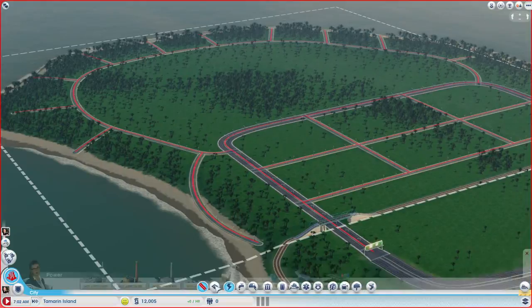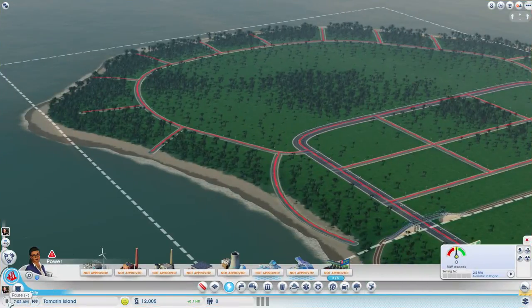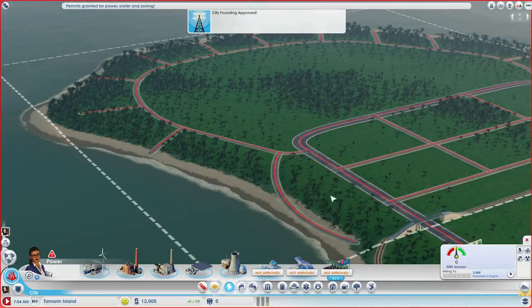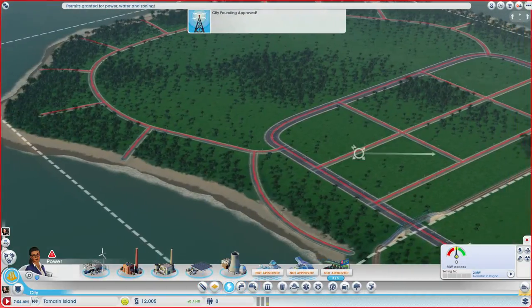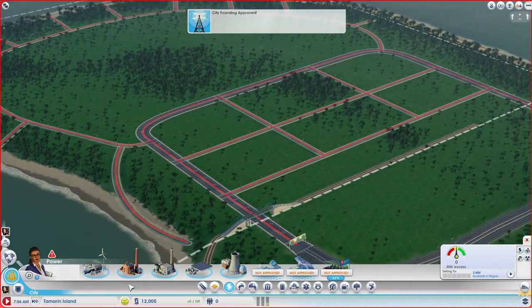We do not have that much money left. Let's make the connection to the highway and unpause. I think we spent most of our money on roads, but for now the city layout is at least done.